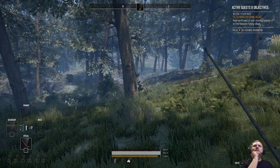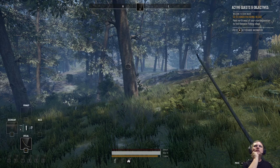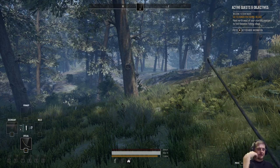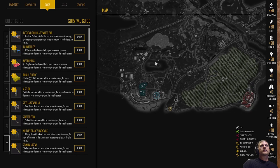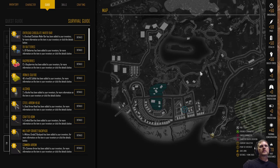Active quests and objectives: 'Welcome to Eden Deer — go to Henneton Fishing Village, head northwest from your starting position.' I'm just now reading this. Let's go ahead and open this up — for those of you who don't know, this is a survival guide and this is your map. It's pretty awesome — you can left-click, grab, and move it around and zoom in with the mouse wheel. This is you, and here's a little legend showing your points of interest.